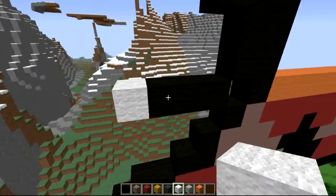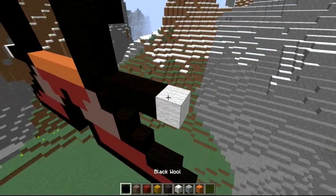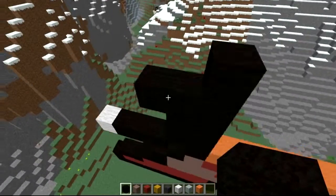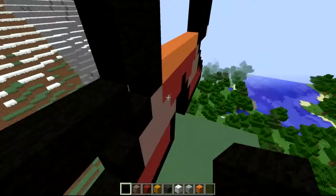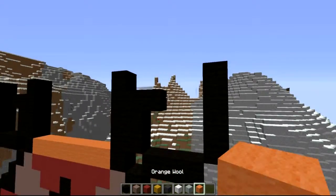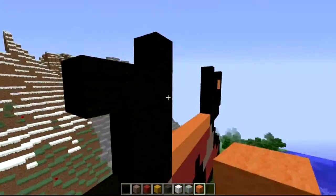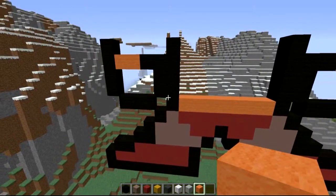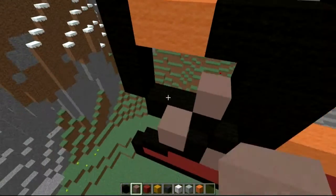Do exactly the same thing on the other side - put a temporary block on the edge of three and repeat the pattern. Come four up on each side - one, two, three, four - then remove those temporary blocks. You can see there are little stick bits hanging out, which we talked about earlier. Put one, two to connect with orange, exactly the same on the other side, and bridge that line off.